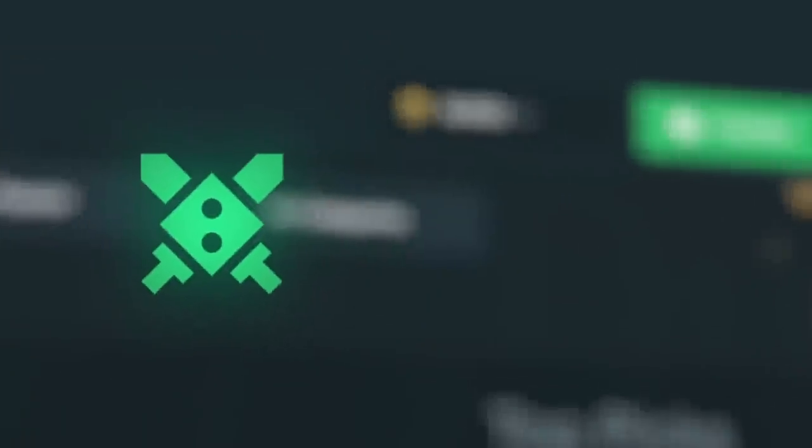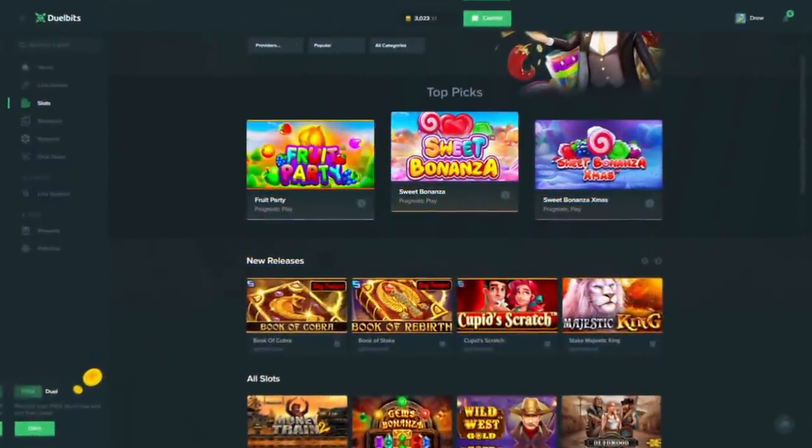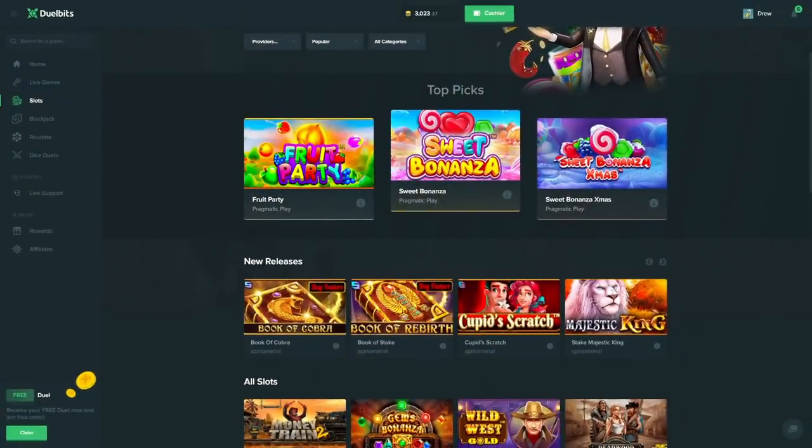All right, what's up guys. Today we are on Dual Bits, we got three thousand in the balance, all my own money, non-sponsored. We're going to be doing some bonus buys on Mysterious Egypt, which I have not played but I've seen a lot of videos on. I get it requested on stream every now and then but still just have not tried it out. Today we're going to play it, hopefully make some hot money — that'd be sick.